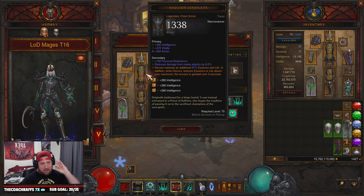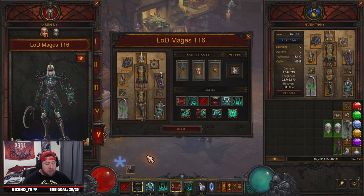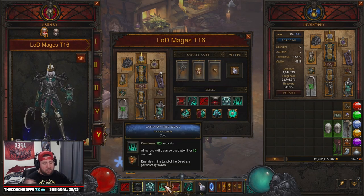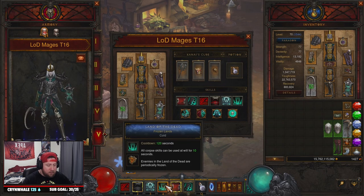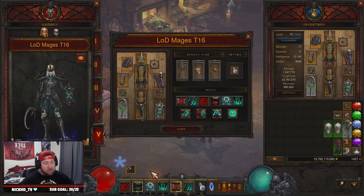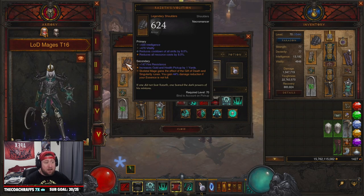Next we have Leoric's Crown, which increases the effect of the socket in our helm. We're running a diamond in there for Land of the Dead cooldown reduction, since that's the only skill we really have on cooldown — we can cast mages and Bone Armor pretty consistently otherwise. Then we have Razeth's Volition: Skeletal Mage gains the effect of the Death, Gift of Death, and Singularity runes, so your skeletal mages get three runes, making them absolutely powerful.